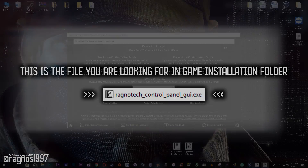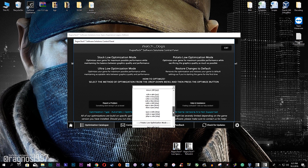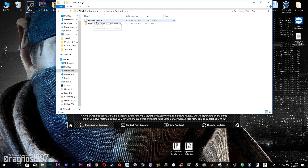Go to that folder and start DragonTech control panel. Now, first off, select the method of optimization and resolution you would like to run your game on. After that, simply press optimize and then go to the documents folder, my games, Watch Dogs, and move this gamer profile XML into the Uplay folder that should be right here.